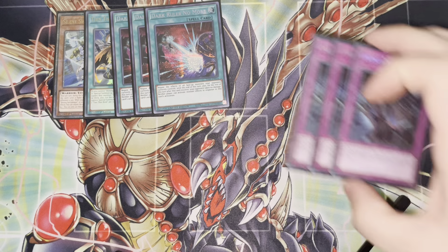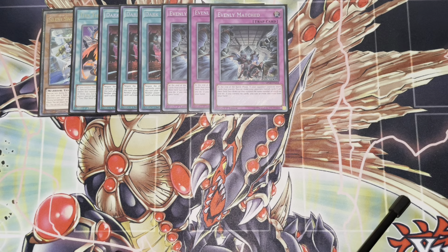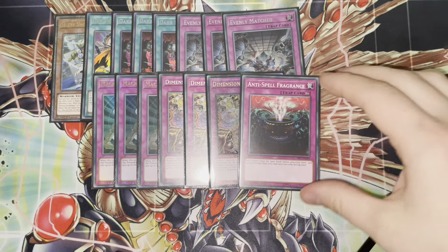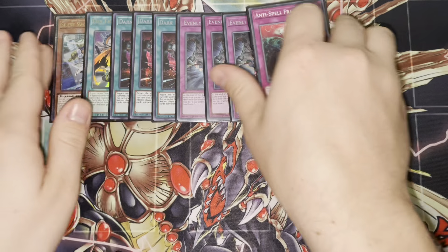I'm playing three Dark Ruler No More and three Evenly Matched — these are just matchup dependent and don't win you the game on their own. Dark Ruler was something I was maining for the longest time just because we're going blind second, but since we have more damage access with Dark Magician, I've decided to side it. I've replaced it with Imperm to make boards a bit simpler. The last seven cards are floodgates: if we decide to go first, we can side in Macro Cosmos, D-Barrier, Anti-Spell Fragrance, and similar cards to back up the engine. The side deck is always changing.